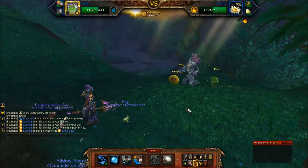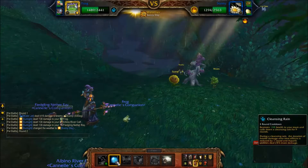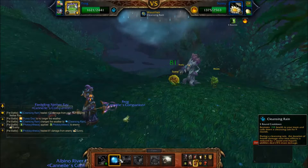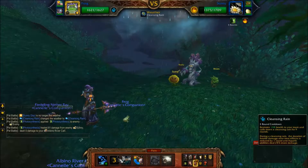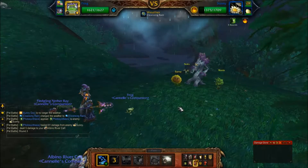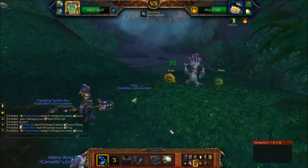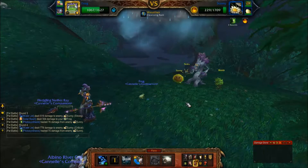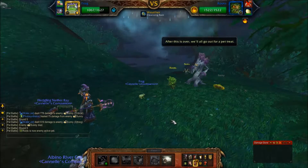First turn, he casts Sunlight. I'm going to remove it with Cleansing Rain. This increases the damage of aquatic attacks. Duration of harmful damage over time effects is reduced, and aquatic abilities deal 25% more damage. There's not much left to do — just hit him with Water Jets until he's dead. There's his Solar Beam and he's got two rounds left to recharge. I got lucky with a critical hit, so I won't really know whether it was more effective to use Swarm of Flies or Water Jet on the first turn.